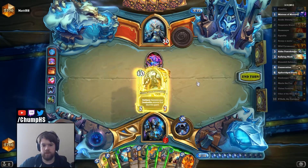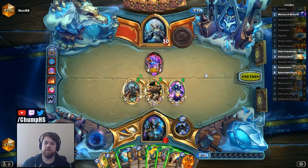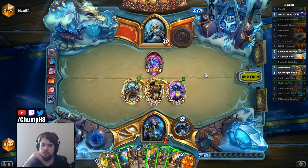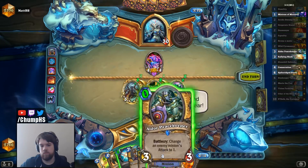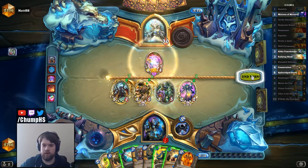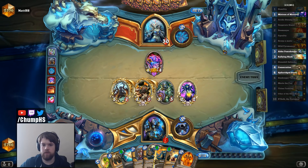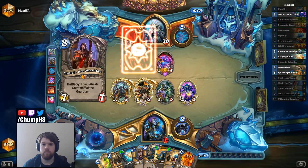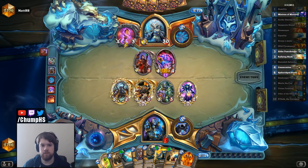I guess N'Zoth isn't getting any better than this. I actually forgot I had a Mistress — that's kind of annoying. I was going to Aldor the 4-4 so he couldn't make a Water Elemental off the Cairne, but then he can just make one off the Mistress. I think I'm still going to play it though, so he can't kill this off easily and then play some kind of AoE. This is why we've been holding the Acidic Swamp Ooze instead of playing it as a 3-2.